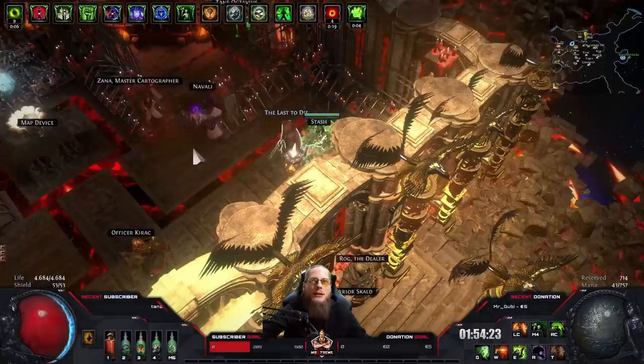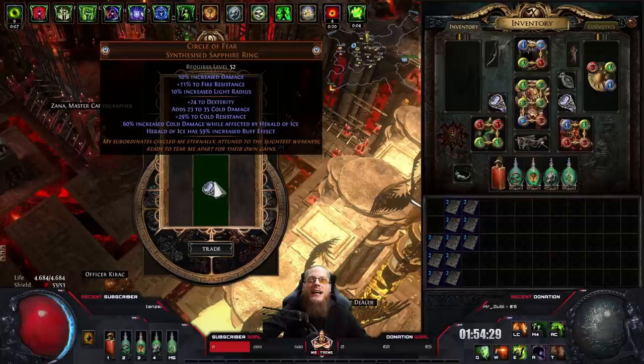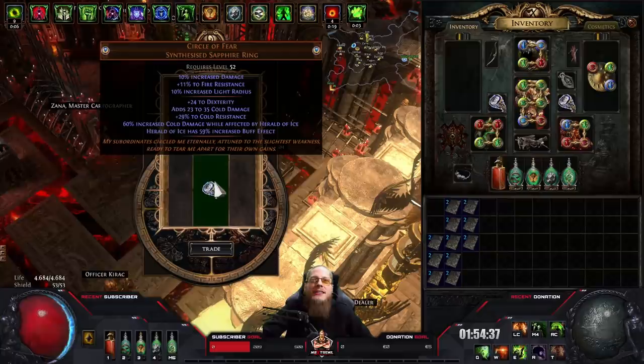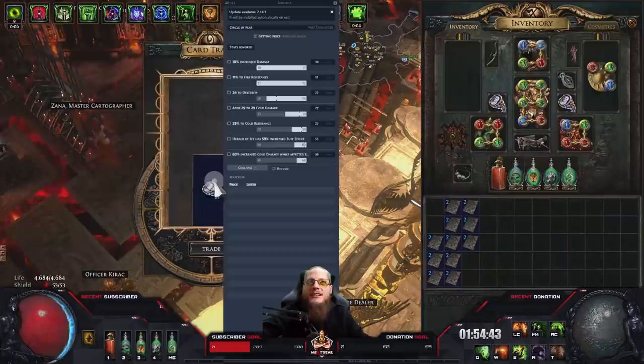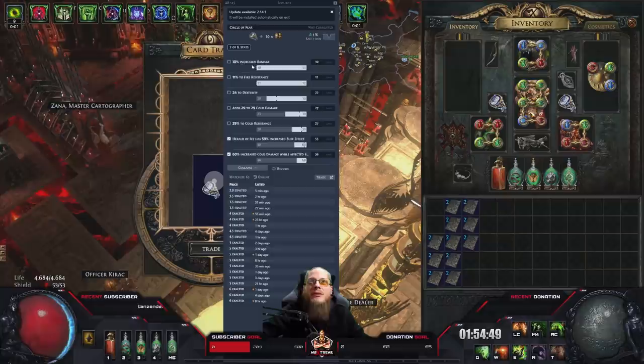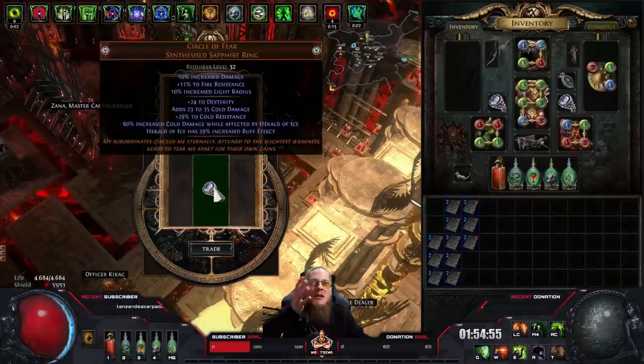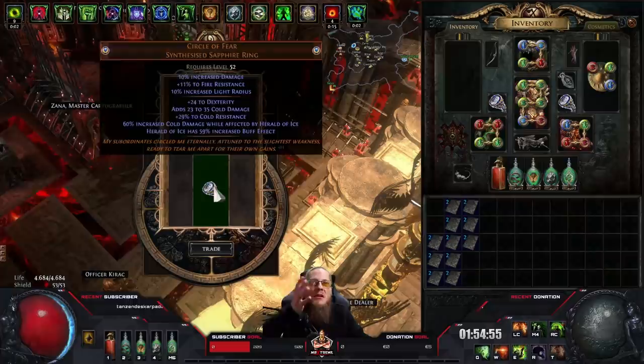Starting with the first one: increased cold damage and buff effect, and increased damage, fire resistance, and lightning radius. It's almost max rolled — 59 and 60. It's so easy 5 to 6 exalts. With those rolls, it's one-off perfect on the suffixes. We can easily calculate that — easy 5 exalts, not even a question. Look at the rolls, it's one-off perfect.